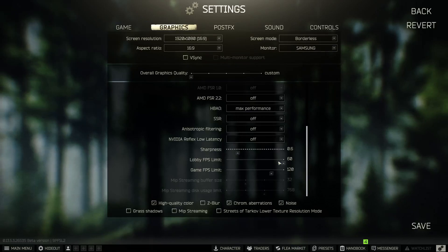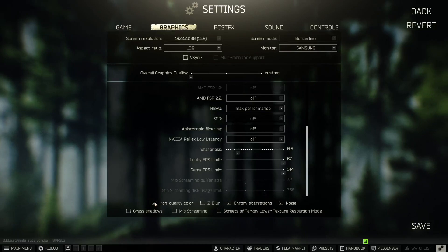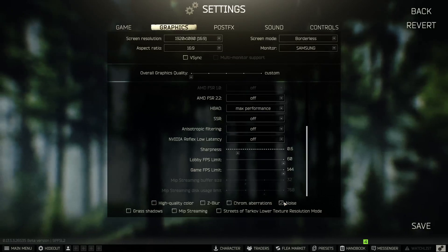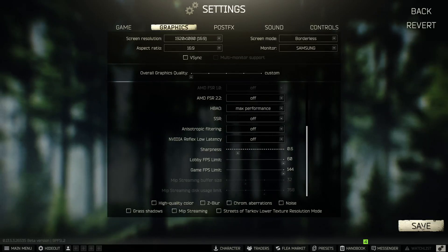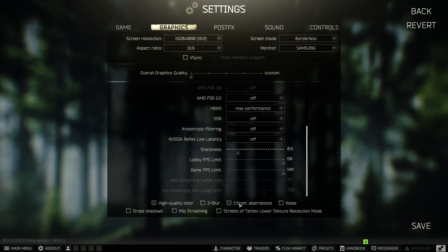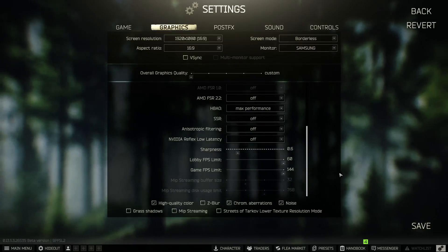Sharpness is personal preference. Lobby FPS Limit and Game FPS Limit are personal preference — I set mine to 144. The three color quality options at the bottom — High Quality Color and the two others — I have mine on. Some people prefer them off; copy my settings if you want, or turn them off if you prefer. Save these settings.